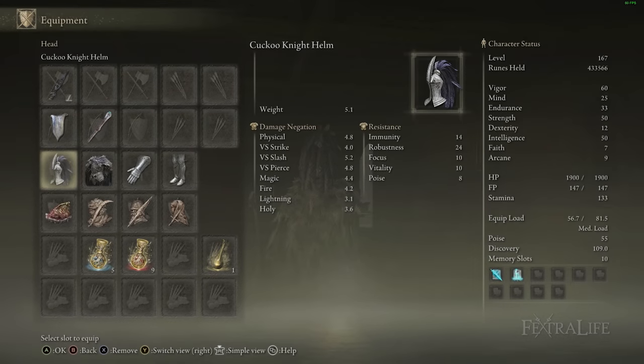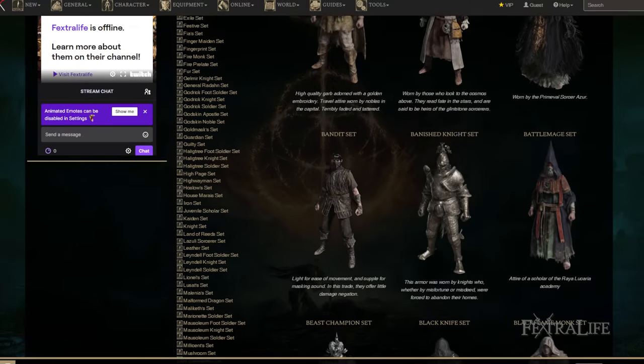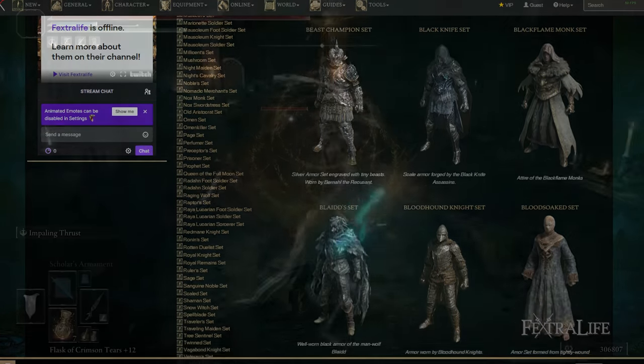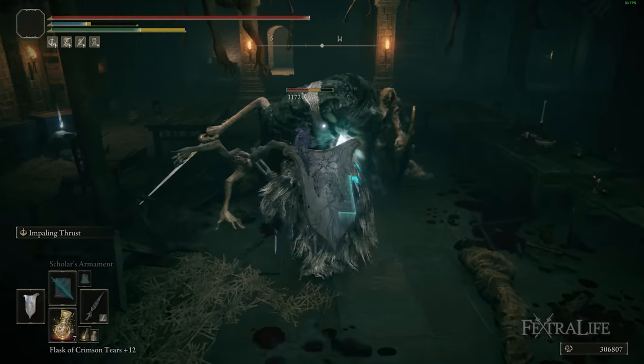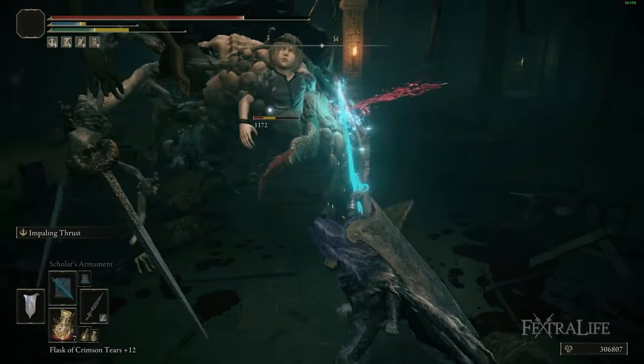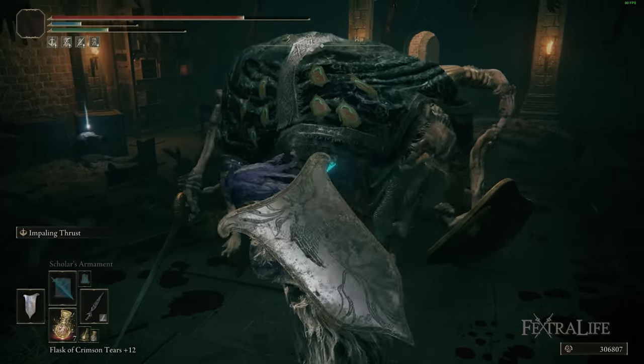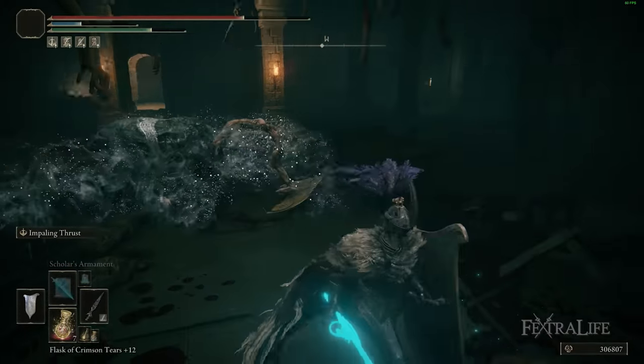For armor, I have three pieces of the Cuckoo set and Blythe's armor piece, but you can use whatever you want — even the Knight set. The key target is 55 poise, so that you're not interrupted when using Repeating Thrust, and when using Impaling Thrust you can hit once and follow up through another attack in order to stagger bosses quickly.